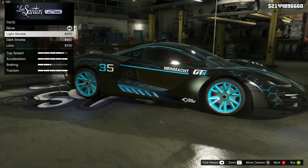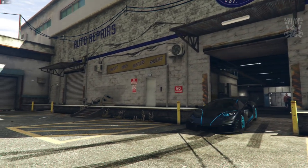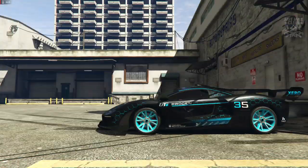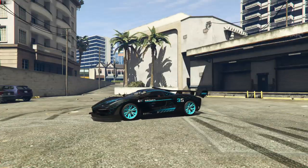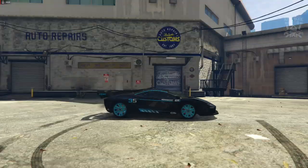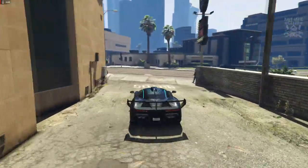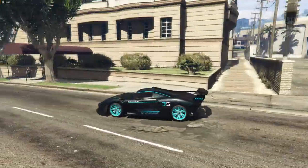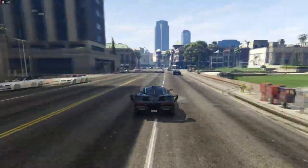To finish off the build we're going to go light smoke for the window tint. Let's get out on the streets and have a look at this in the daylight of Los Santos. That's really good - really really good. Like I said, I'm not usually one for liveries or jazzing up the wheels like that, but I think it works. It really does work on this car. For 2.75 million dollars you need it to work, and it looks really really good.